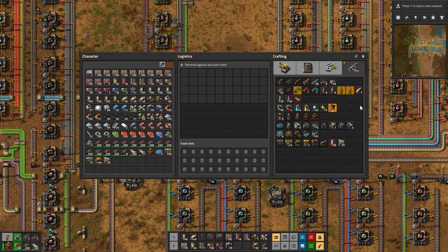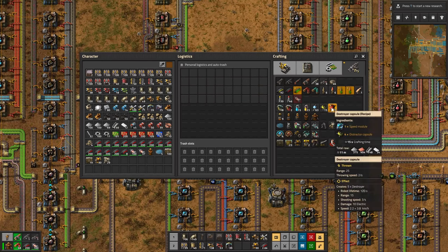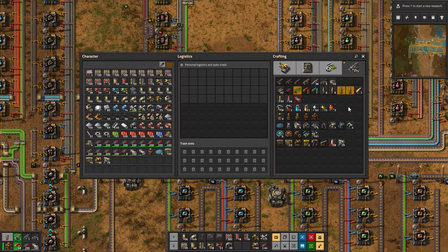We now have two destroyer capsules. The destroyer capsule has a thrown range of 25, throwing speed creates five destroyers, and the robot lifetime is 120 seconds. You have to spend a speed module and four distractor capsules to use it, and it's only good for two minutes. That almost doesn't seem worth it, but maybe we'll check those out at some point.